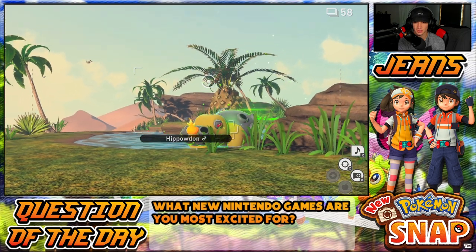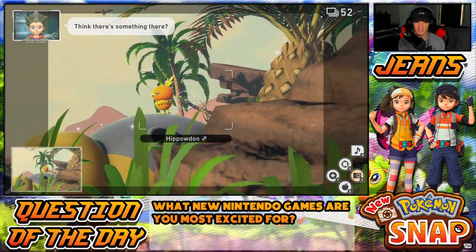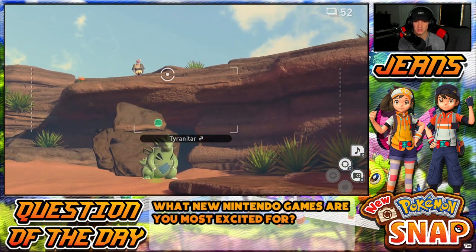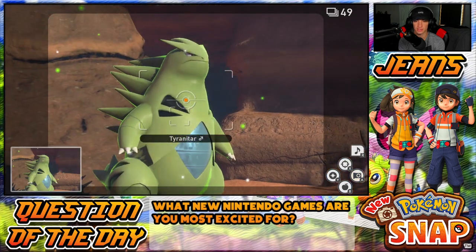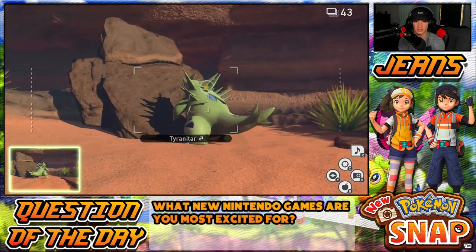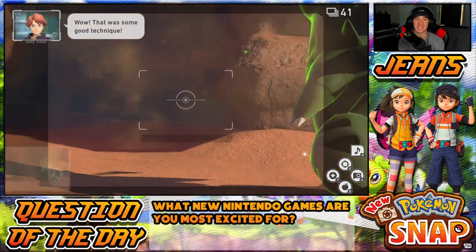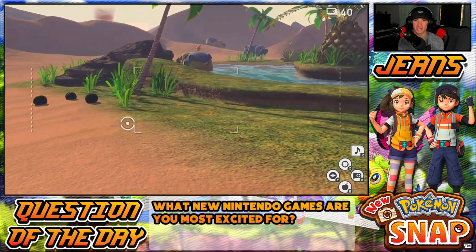Keep throwing these things at him — get up there! That's pretty dope, I'm a fan of that picture. We got Tyranitar and Lycanroc right there — maybe if we throw orbs we can get more requests done. Can I hit you Tyranitar? Thank you. What's Lycanroc at? Oh, that's so dope — that's such a good picture. Lycanroc chilling there — can I get him to bash his head on that rock?